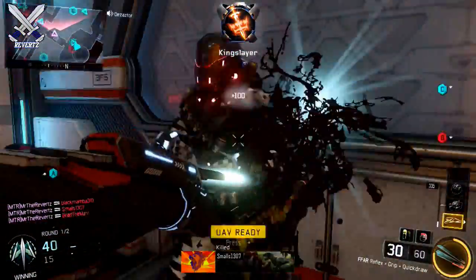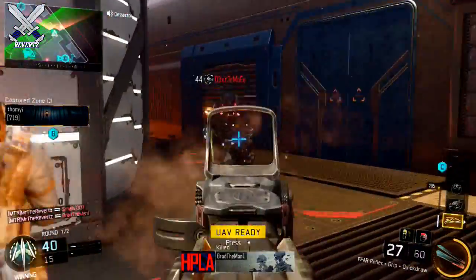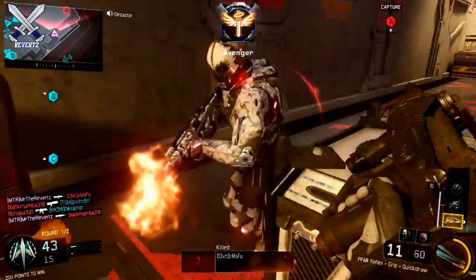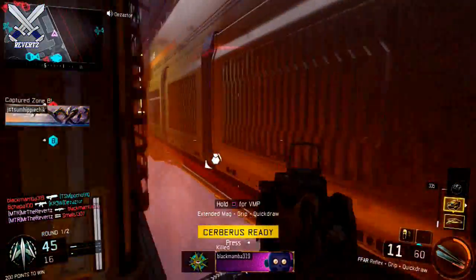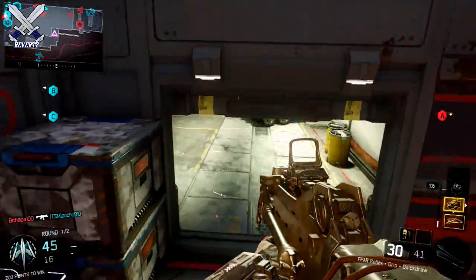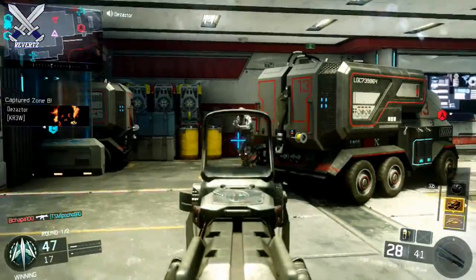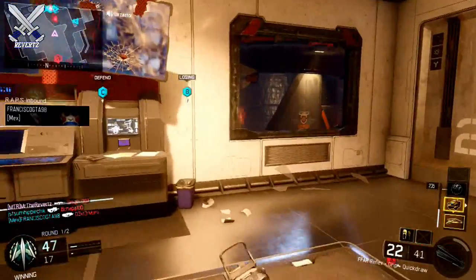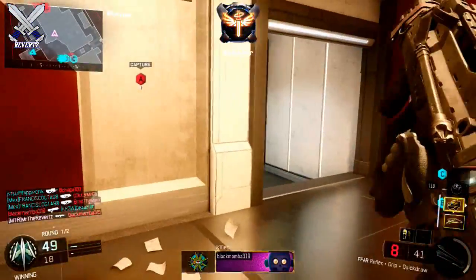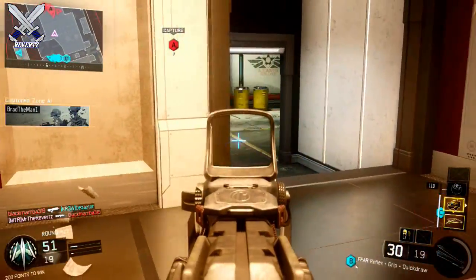For the gun I recommend, use an SMG out of any class of weapons, because in Free for All a lot of players are going to be rushing mainly towards the middle of the map or any high traffic area. With an SMG you can get in someone's face and outgun a lot of people. An SMG is my preferred weapon, preferably with Quick Draw, because you're going to be doing a lot of rushing and run-and-gun style of play on Nuketown. An SMG with Quick Draw is the best thing you want to use.